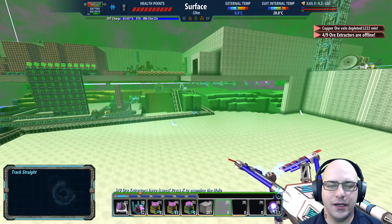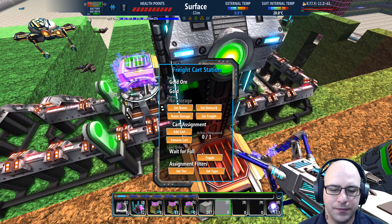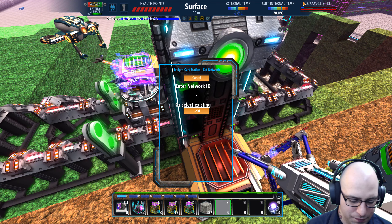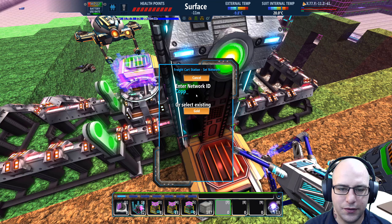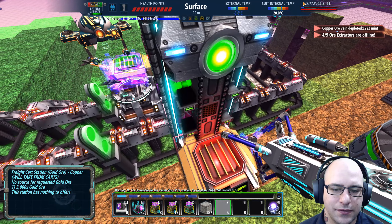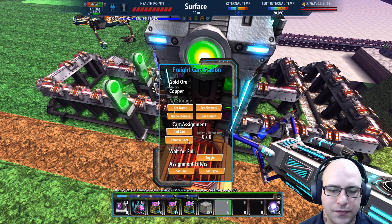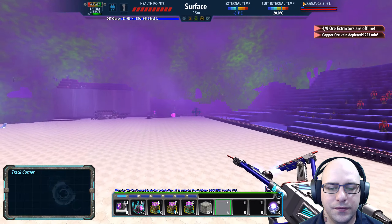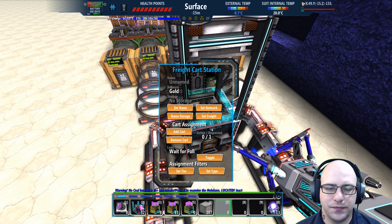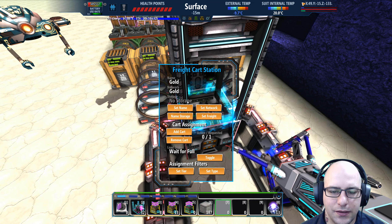So now these things should just get rolling. I've got to figure out how to get this thing to not stay here. Let's set the network to copper. How's that? Leave. I'm going to hop over here and change this guy to O1. Let's set the name to gold — it is gold and gold and gold.